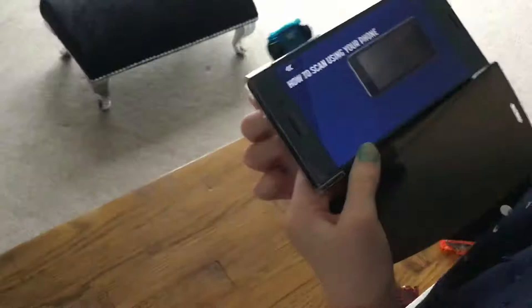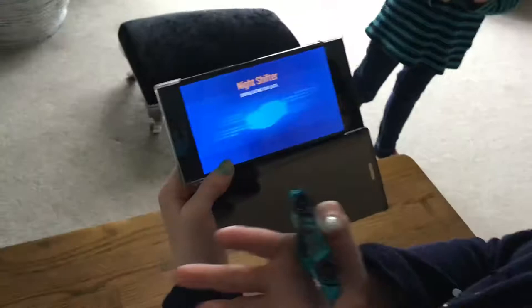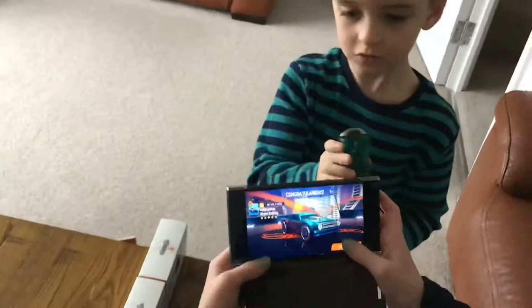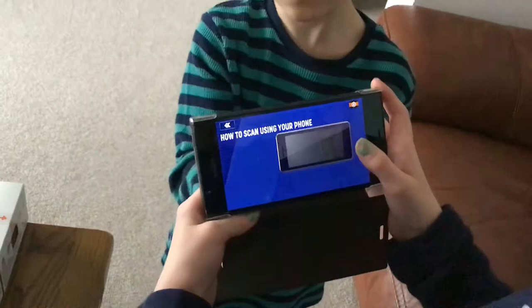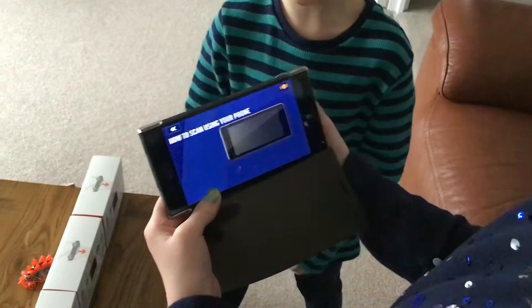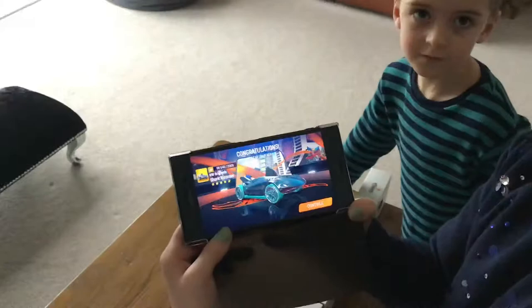You flip it to where the barcode thing is — the chip — and it scans it. And then it comes up with this. Now let's do John's car. Press continue, go to the same button. I'll help you, so you put it over there. There we are, so that's John's car on there now.